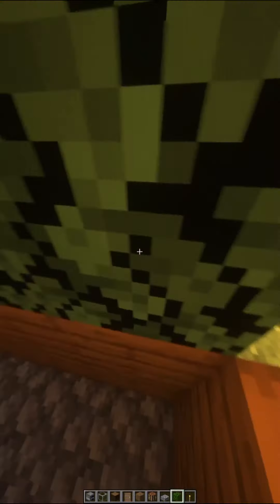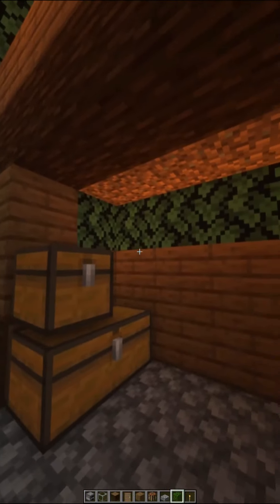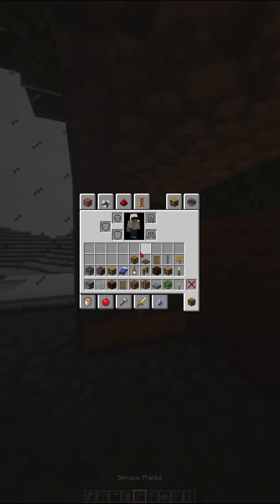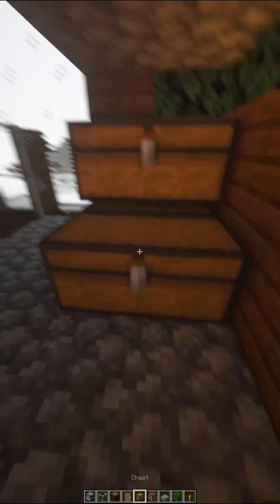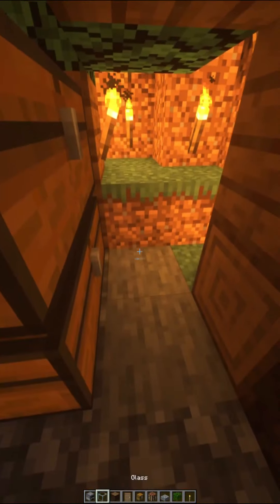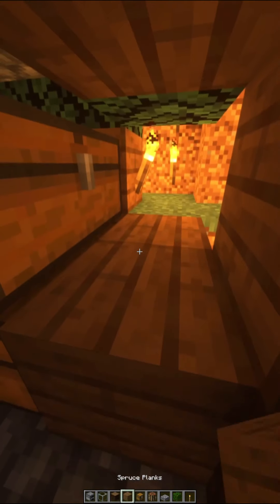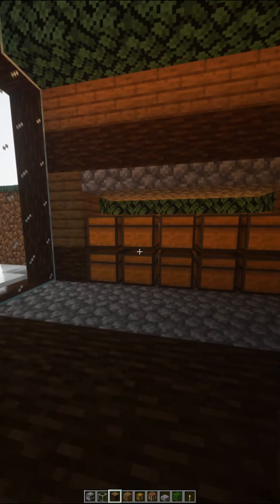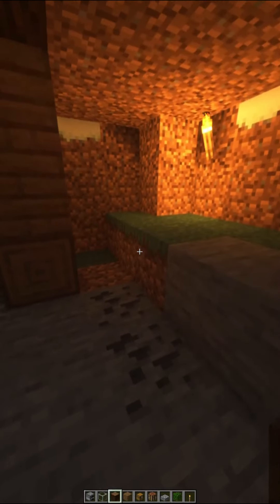Now you can see I'm putting down the leaves, and after that I'm putting down the chests to fill in the spot. Then I'm putting in cobblestone to fill in that area. It should look like this when you're done with the chest area.